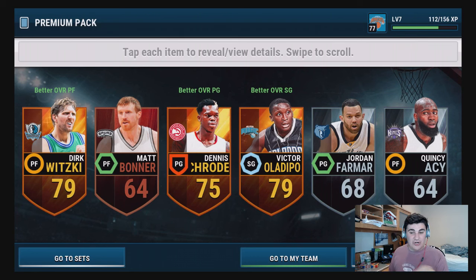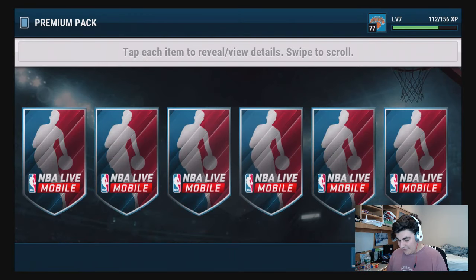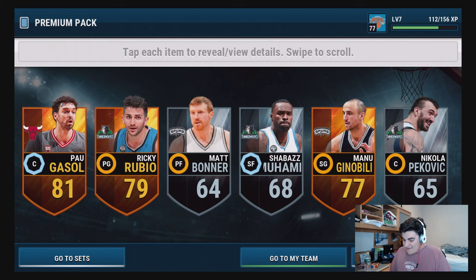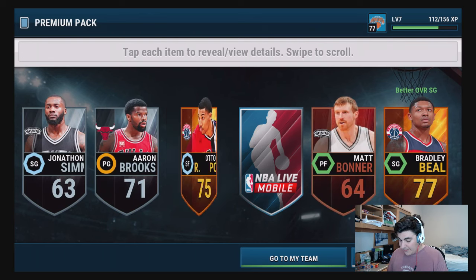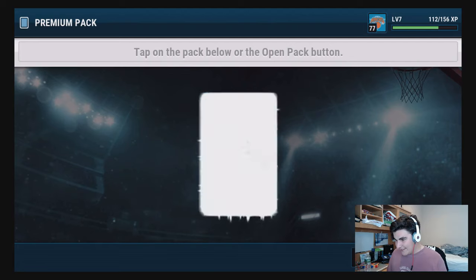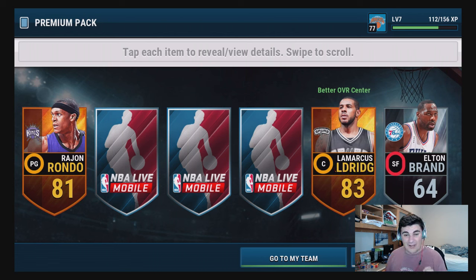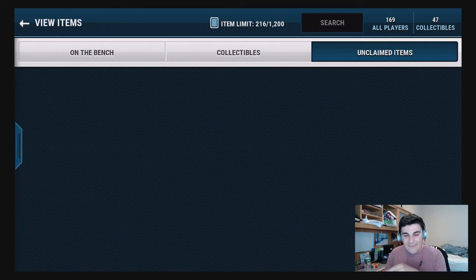This is our chance at getting an elite - rip the topper, go back to a pack, reveal all. Victor Oladipo, Dennis Schroeder, Dirk Nowitzki - we want the Germany one though, not that one. Three packs left, two elites so far, I don't mind that. Pau Gasol, Ricky Rubio, Manu Ginobili - still waiting for more elites. Bradley Beal - come on, one more elite on the final pack! LaMarcus Aldridge - that's actually nice for the small ball lineup. George Hill. Guys, if you enjoyed this make sure you leave a like, subscribe for more, catch you next time!